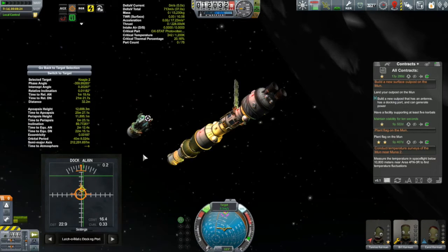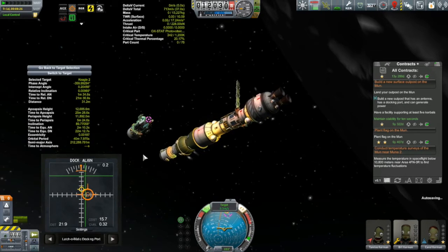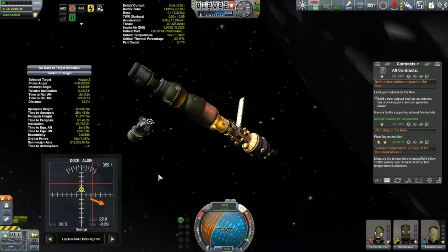On the right you might notice we have three contracts I'm aiming to fulfill. We got an autosave happening — and whoa, where are you going? The yaw is stuck to one side.